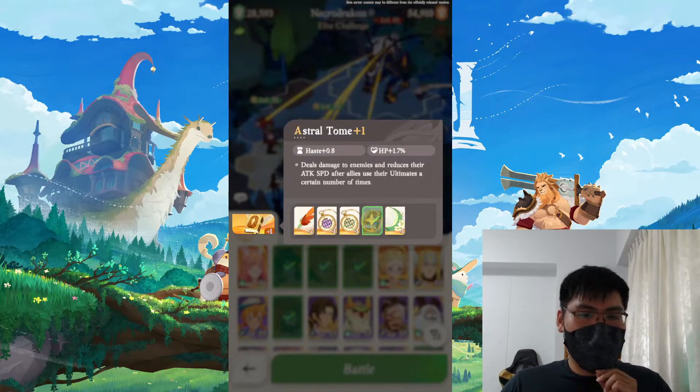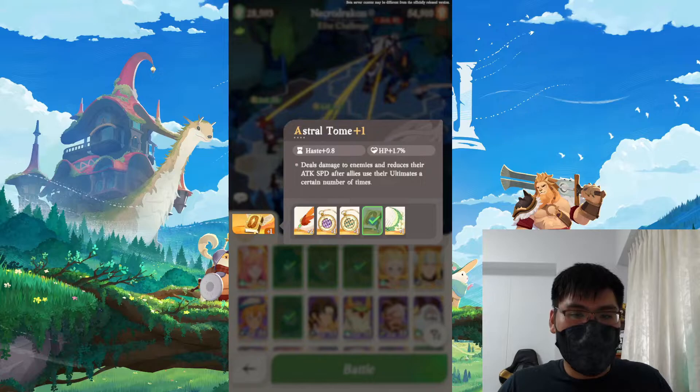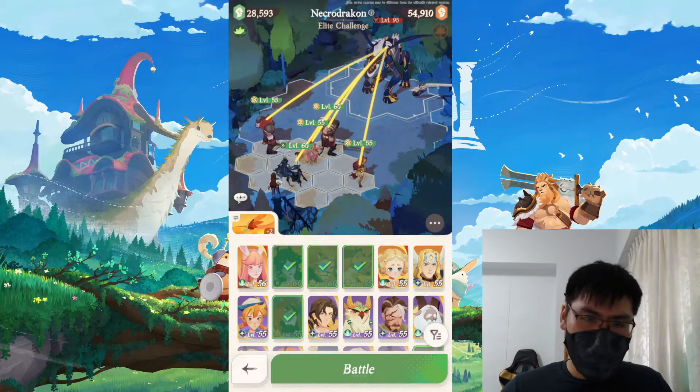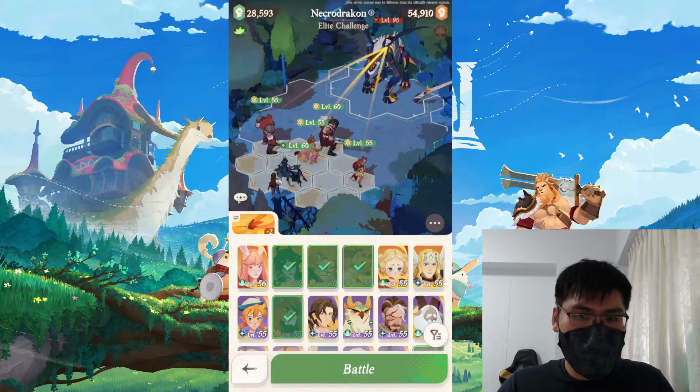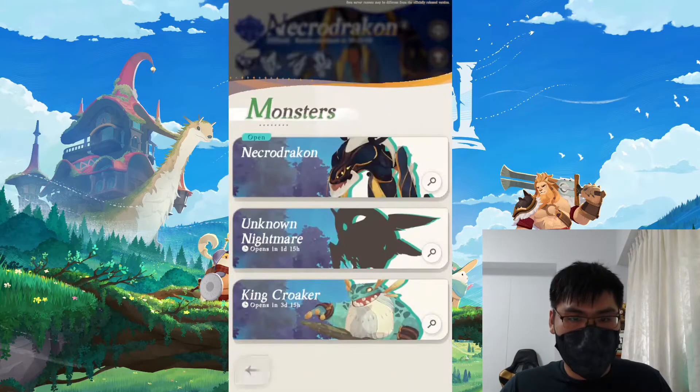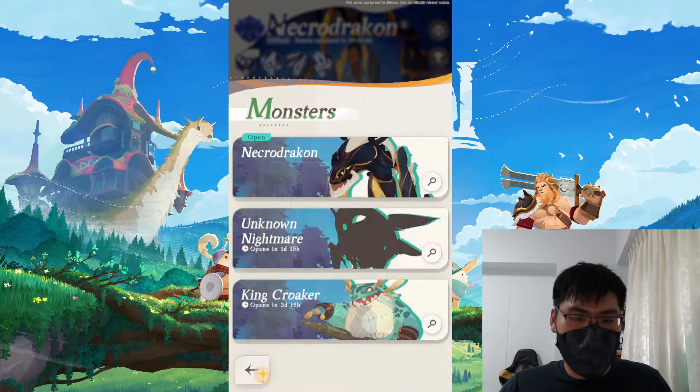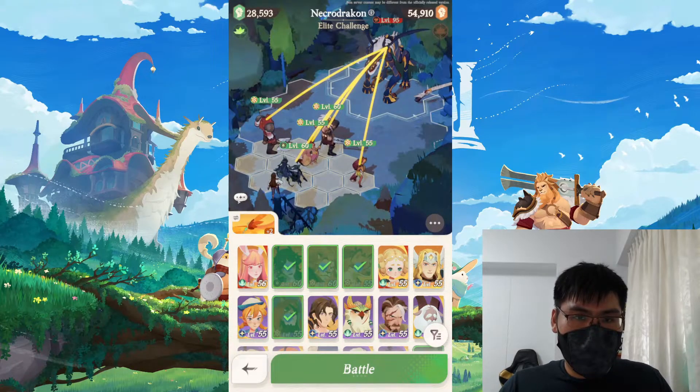Astro Tome is actually better at higher levels, which is hard to showcase right now since I can't upgrade it. I'll show a run on my other account at the end so you can see how an end-game boss fight looks. Another important thing to take note of is positioning based on what the boss can do. For Croaker, the third skill AoE deals water bomb damage at the area with the most enemies, which directly affects where you place your units.